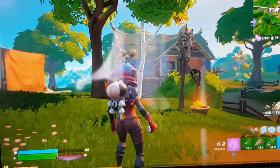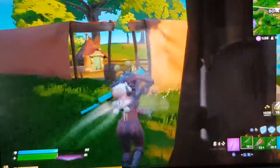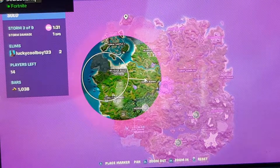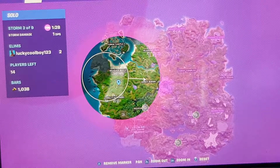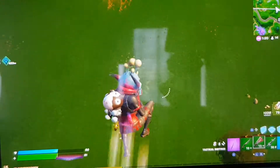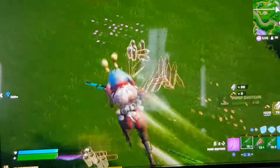All right, we're going into the circle right now and there are some people left over there. We might have to go to Believer's Beach — right over there — because Holy Hedges is close to the storm so we might not go there. Oh sheesh, someone left a lot of good loot over here.